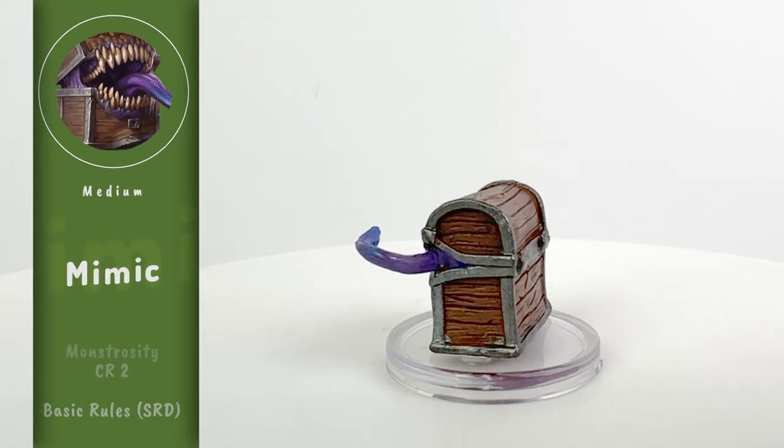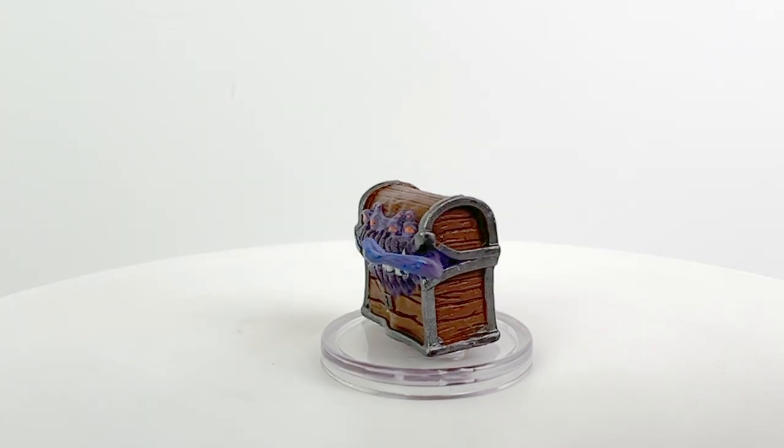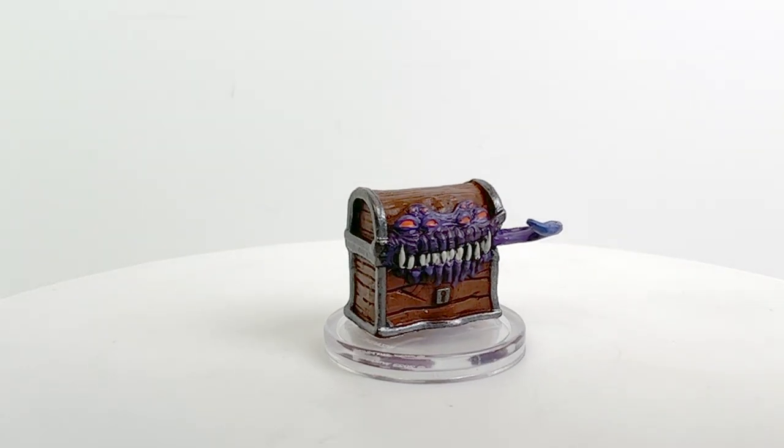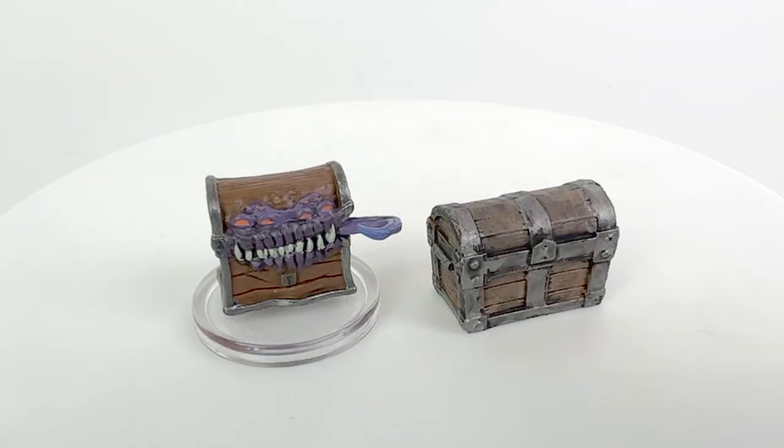Number one is the classic treasure chest Mimic here on a medium-sized base, using the CR2 Mimic stat block from the Basic Rules. Here you can see it next to one of the mini treasure chests that we've gotten from the Warlock Tiles and 4D settings lines from WizKids over the years.